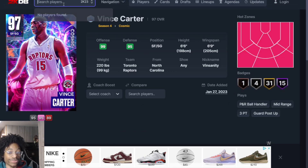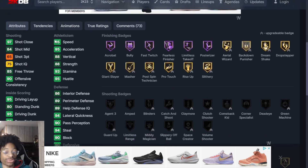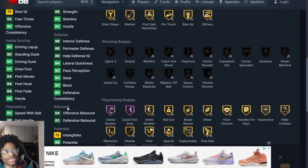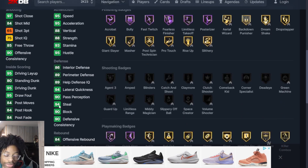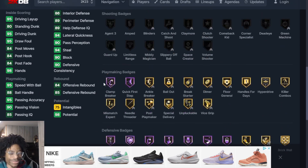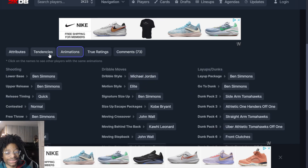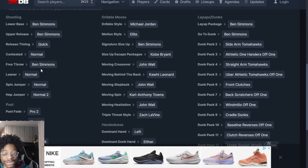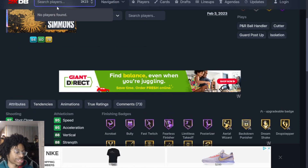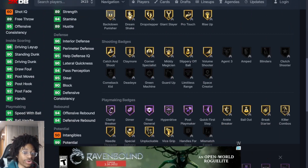At number 7 we got Ben Simmons — 6'11". You wish he had a higher three-pointer, but with the plus-8 from the Galaxy Opal that's 73, you can get him to an 82 three-pointer. Give him catch and shoot, a couple shooting badges, and Ben Simmons becomes a capable shooter. He's 6'11", a great defender, with a quick normal leaner. On current gen and next gen this card is decent, coming in at number 7.